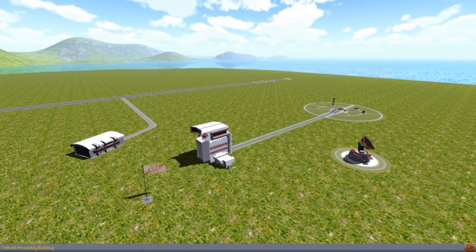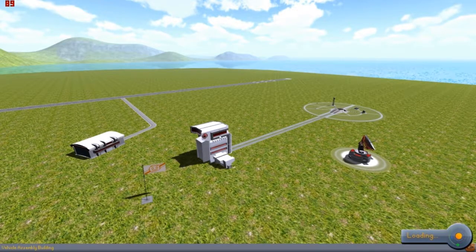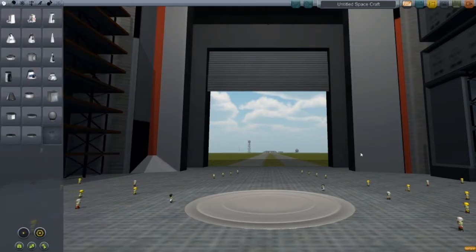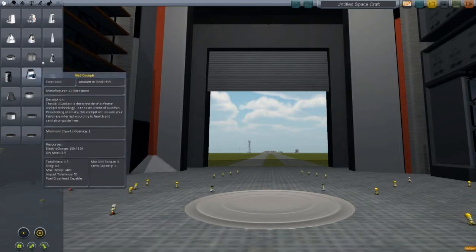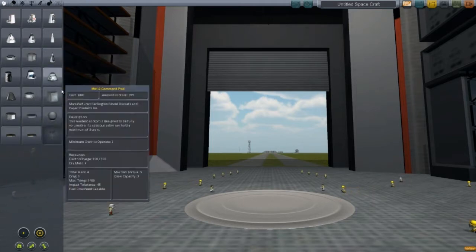Also at the Kerbal Space Center is the space plane hangar, where you can build space planes, but those are much too complicated for us right now. So let's go to the VAB — the Vehicle Assembly Building — where you can build the rockets. You'll notice this page on the left with all of the components, separated in sections: pods, propulsion, control, structural, aerodynamic, utility, and science. Pods are the beginning of your spaceship, and that is where your Kerbal captains sit.